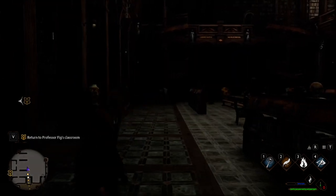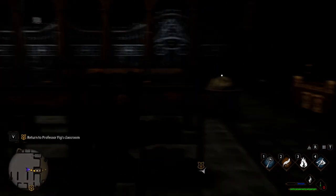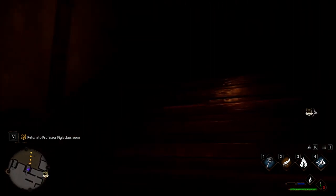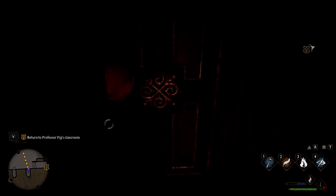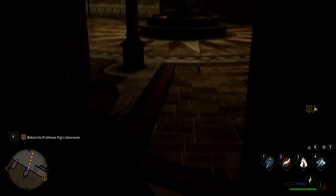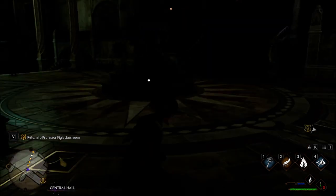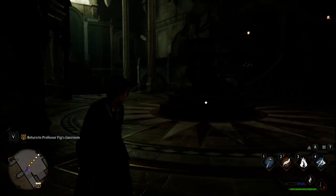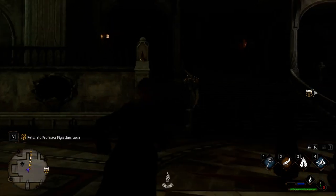What's up guys, today we are playing some Hogwarts Legacy. Last episode we went into that little library for the hidden section — I think I got teleported out. We have to go through this door and I was crashing a bit. We got to return to Professor Fig's classroom and I think the connection will get better as the episode goes on.